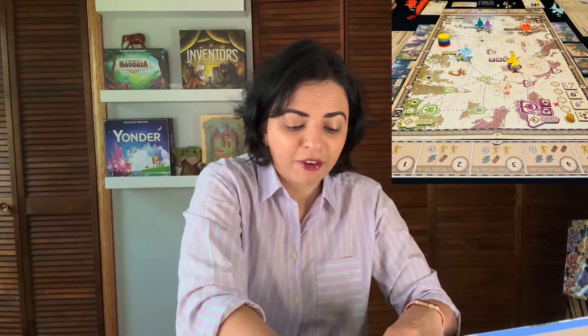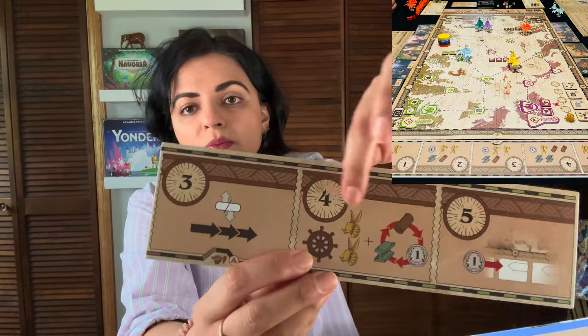You probably want to choose discs that you'd be happy using in multiple locations as a backup. The first disc you place is the most important since it might be taken if you're later in turn order — that's why there's a first player spot on the board. Placing your disc there gives you first player for the next round. That's essentially the game.